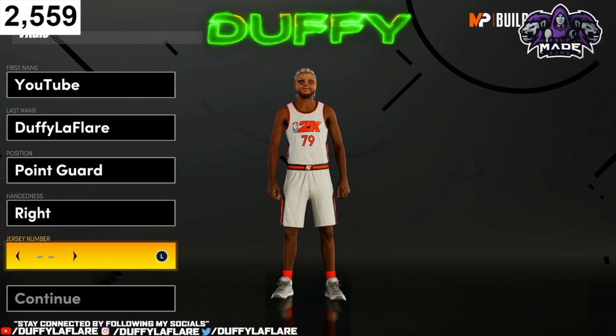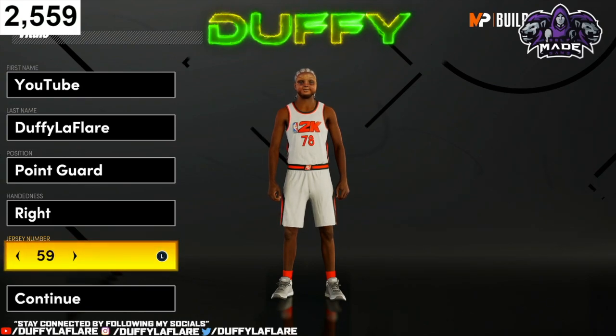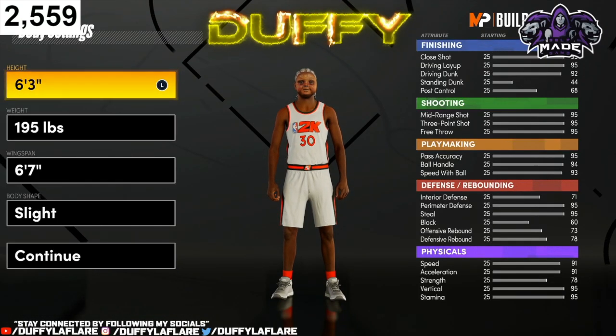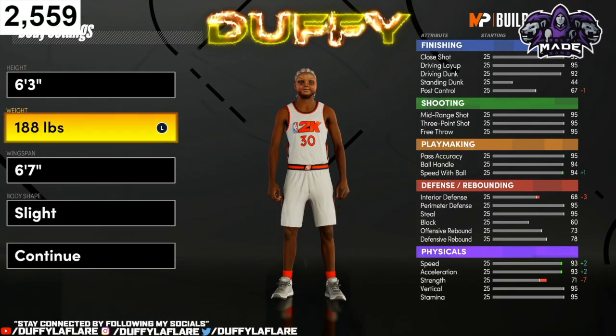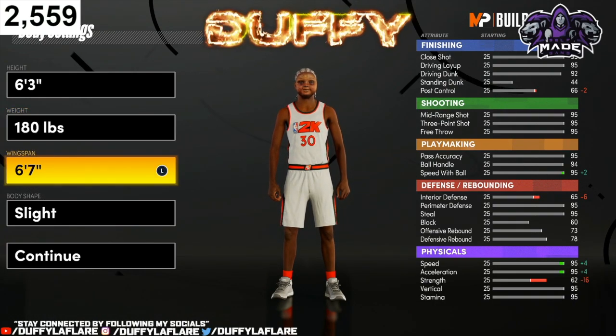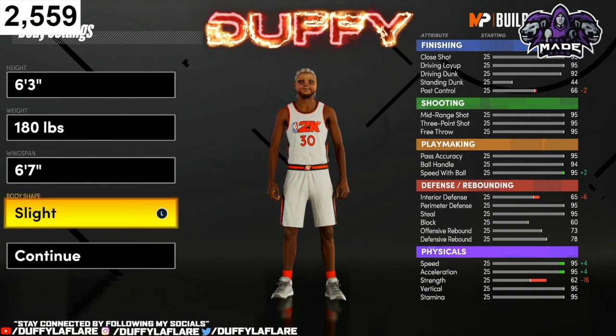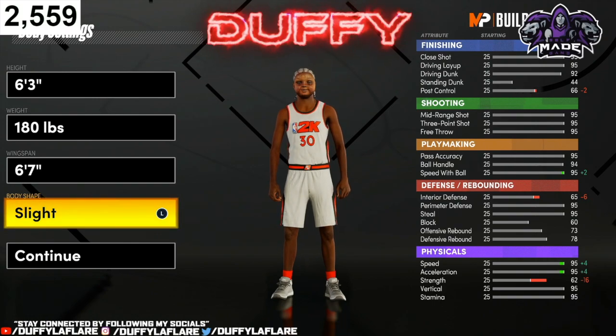First off, you wanna go with the point guard position, whichever hand you want, and make sure you put on that 30 piece for Curry man — that's how you make your player go crazy bro. You wanna go 6'3", you wanna go 180, and you wanna leave the wingspan at 6'7", whatever body shape you want. I like slight on my point guard build, I'm gonna rock with slight, but you can feel free to rock with whatever body shape you would like.